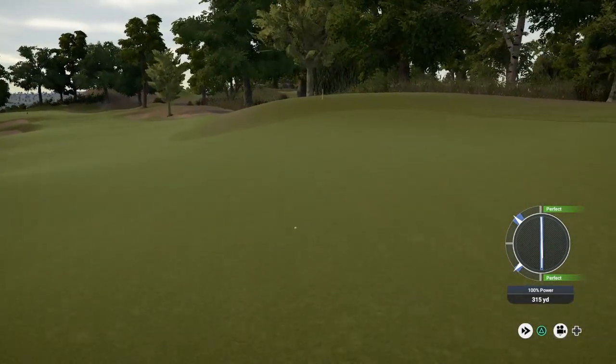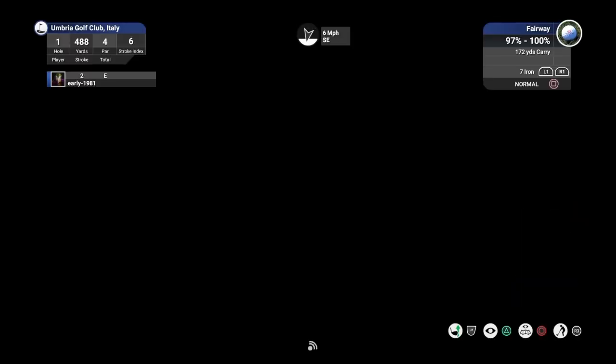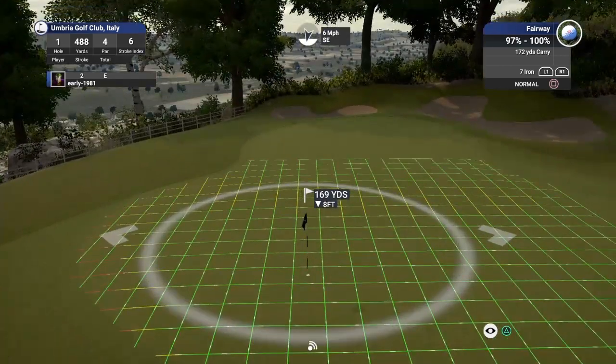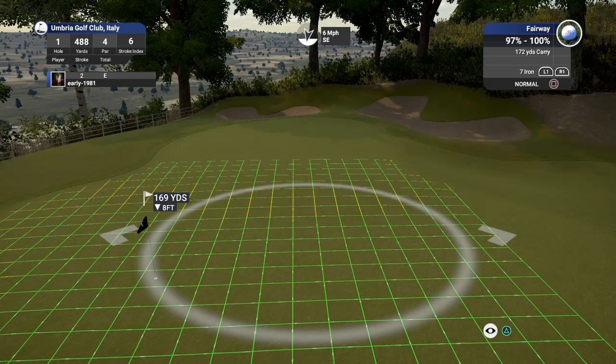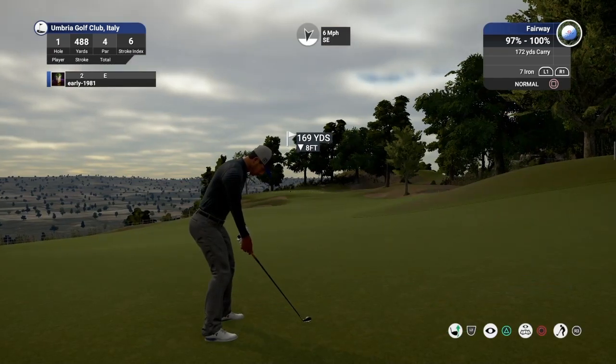I've not had the luxury of completing this course yet, but a decent tee shot is going to get us down to the centre of the fairway. 169 yards, down 8 feet. There is a back slope there we can use if we are along. That 6 mile per hour wind should hold us up slightly. Ball at our feet combined with the wind should take us around to the left.